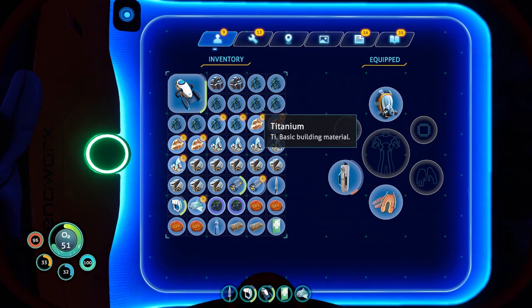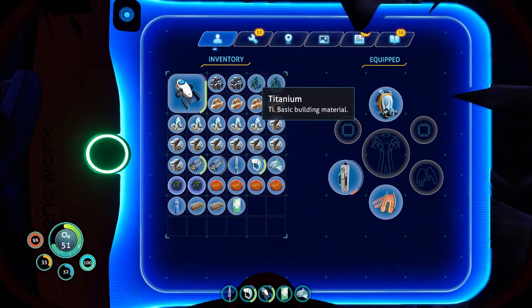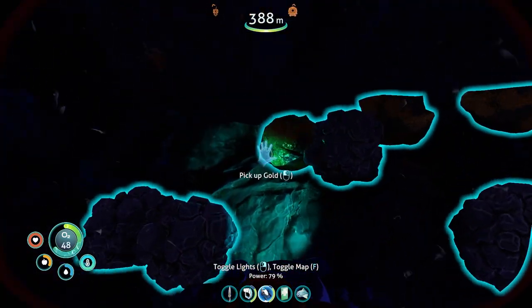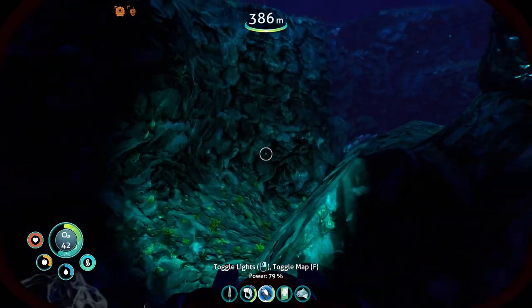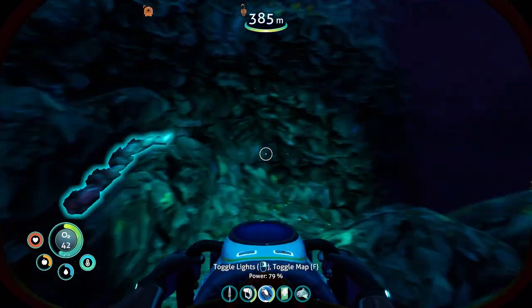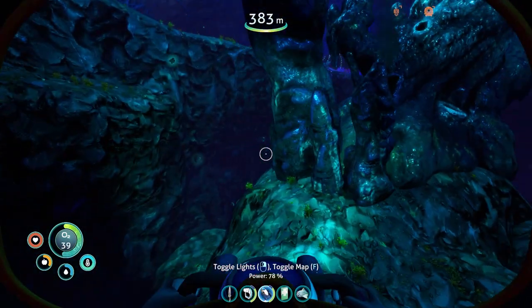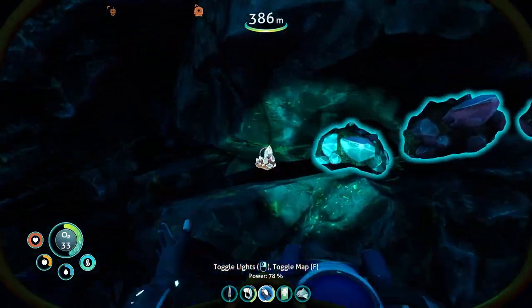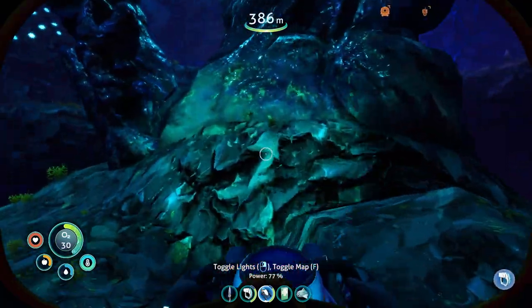Inventory is full. Get rid of all the titanium. In retrospect, do not poop where you eat, because then that happens. How many diamonds do I need? How much of anything else do I need? I don't know, but I'm fine. Now I have more diamonds than I know what to do with.